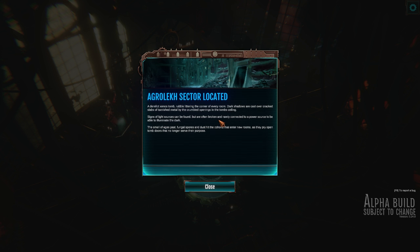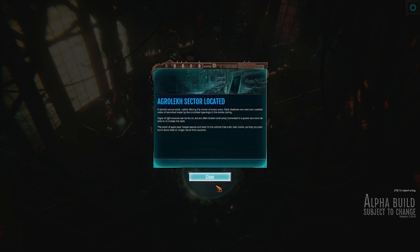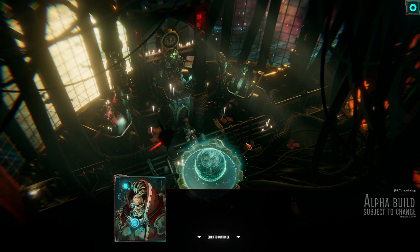All right, so sets are located — a Xenos tomb. Rubble litters the corner of every room. Dark shadows are cast over cracked slabs of tarnished metal. Almost feels like you're reading a bit of a book — you're getting lots of intricate little detail here. Signs of light sources can be found but are often broken and rarely connected to a power source to illuminate the dark. Smell of ages past, fungal spores and dust hit the cohorts that enter new rooms as they pry open tomb doors.